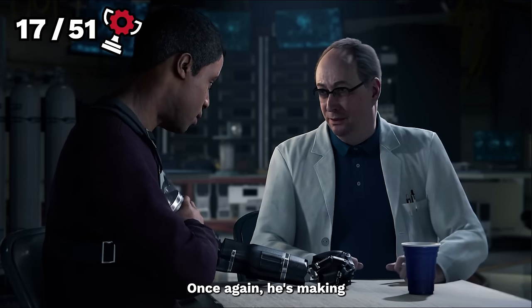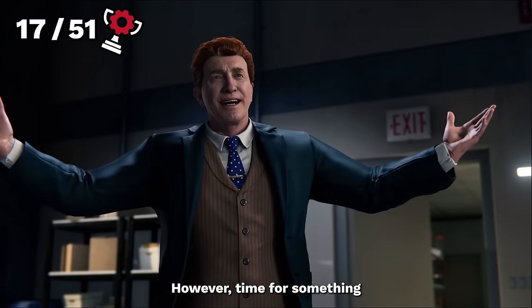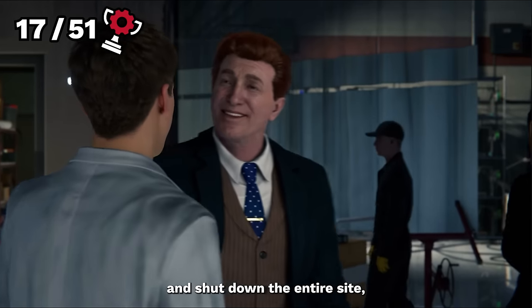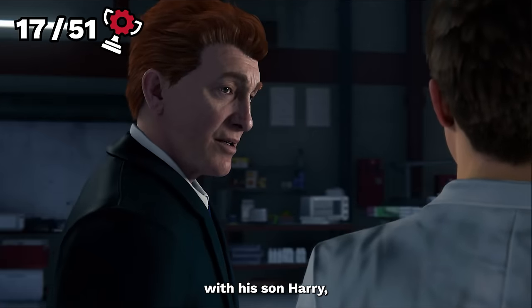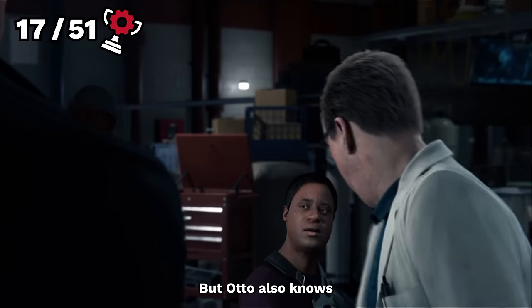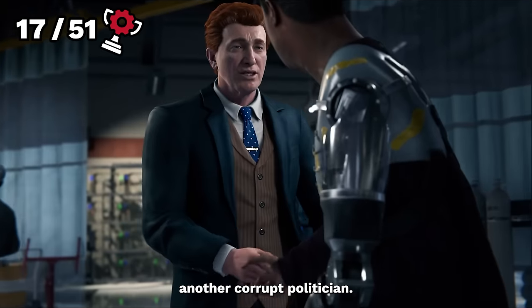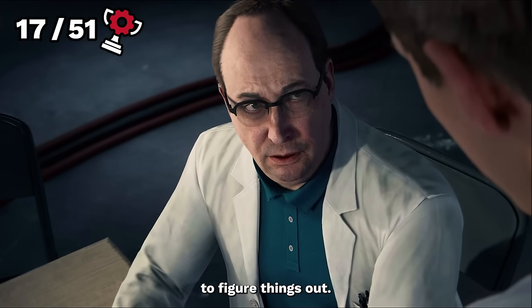Back at Otto's lab, he's making wonderful progress trying to make prosthetics for people in need. However, Mayor Osborne decides to enter and shut down the entire site, calling it a safety hazard. Norman knows Peter as well, since we're best friends with his son Harry, who we haven't seen in a while. But Otto also knows this isn't about safety — Norman Osborne is just another corrupt politician. With that, Otto asks for some time alone to figure things out.